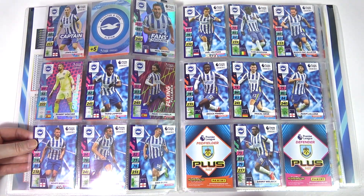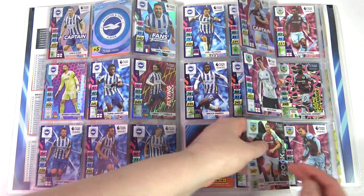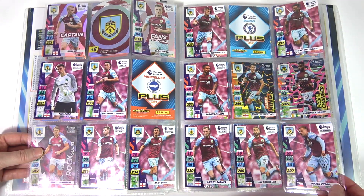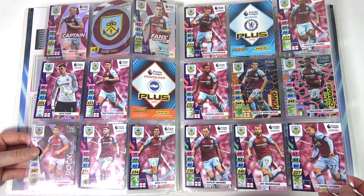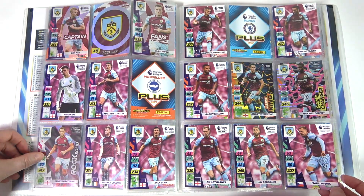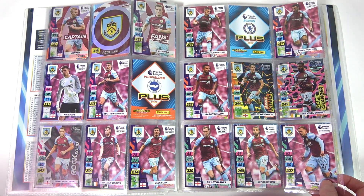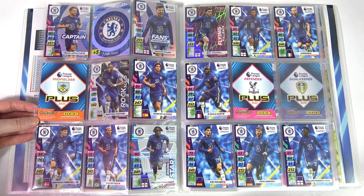Going on to Brighton, just needing two for those. One of those is going to be an insert. Then on to Burnley - those Assist Kings really stand out in the binder. They're super duper cool. And what's funny is we've got fans' favourite Chris Wood, who's the Newcastle fans' favourite potentially. Okay, let's go on to Chelsea - we need three for there.